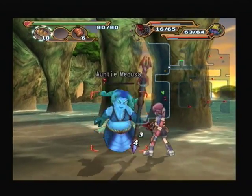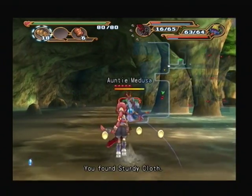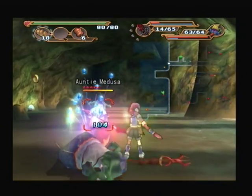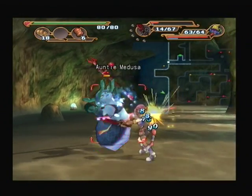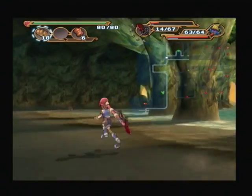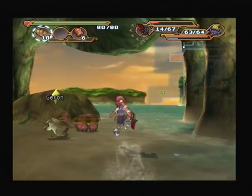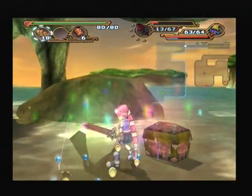The key to using that is basically to absorb one element and then use it against another enemy if it's weak to it. For example, if there's two elementals like a fire and a frost one, you absorb all of one of them and it will do extra damage. It's pretty straightforward, but of course you need them to actually cast at you and not just charge at you and try to slap you in the face. These guys could dodge gunfire, but not swords.